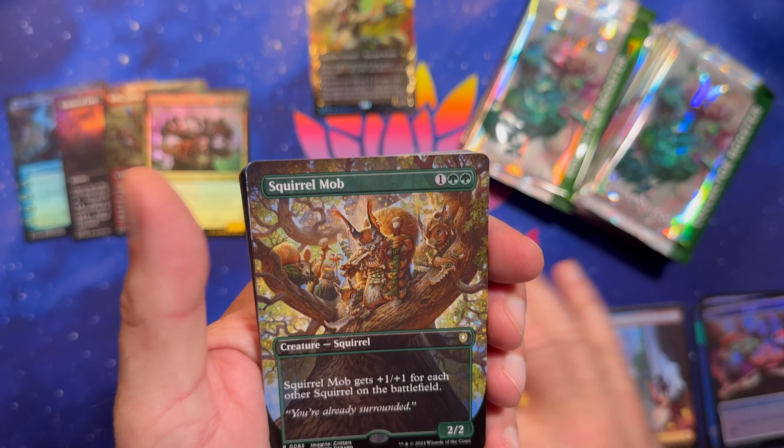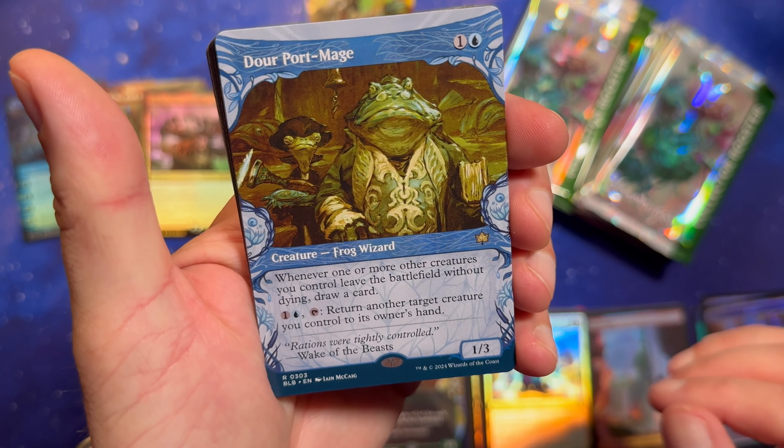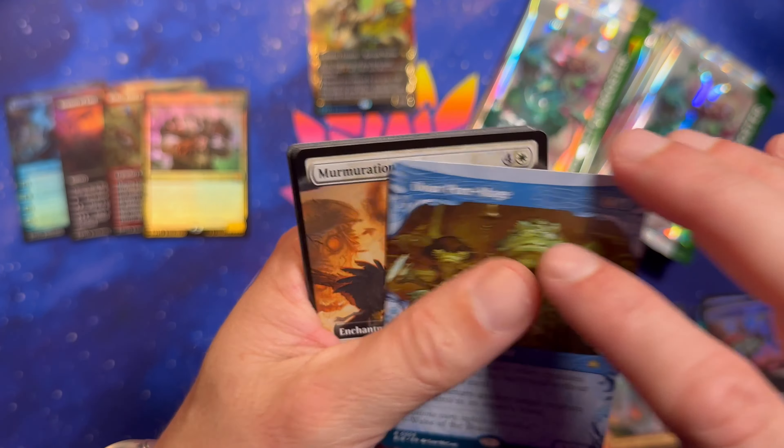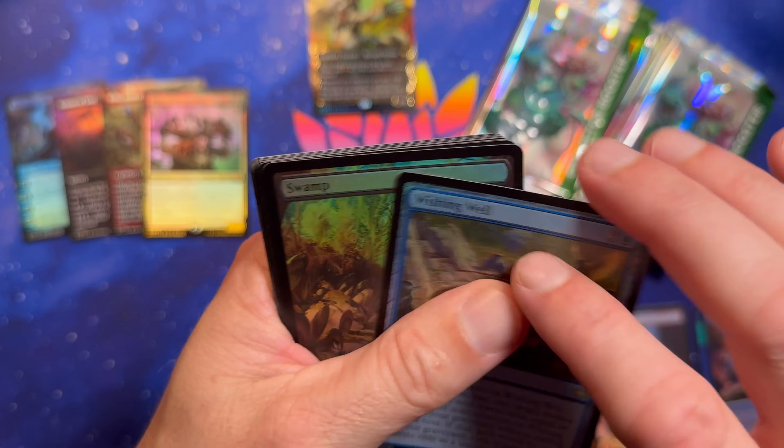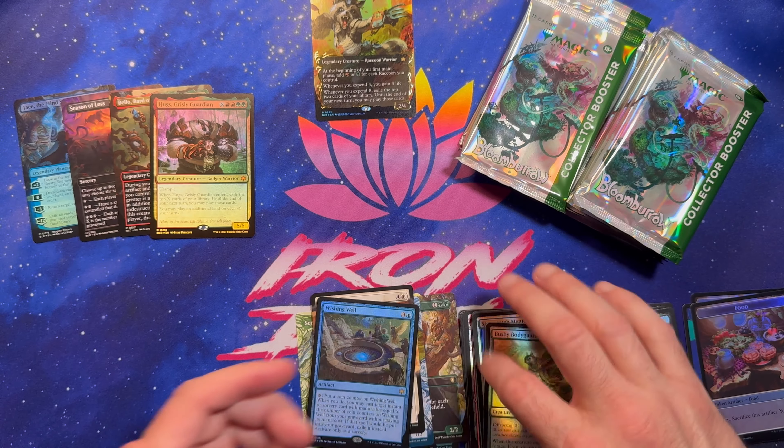Ant Queen. A Squirrel Mob. Dour Portmage — he's so dour. Murmuration. And a Wishing Well. So that was not a great pack, but that's okay.